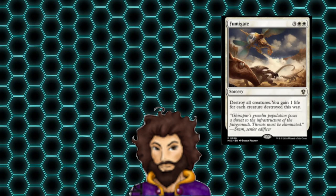After the replacement effect, we have Fumigate. This deck started off with 3 board wipes, and it's token focused. With go-wide strategies, I don't tend to want to run board wipes, and I think we can afford to lose one of them as a result.